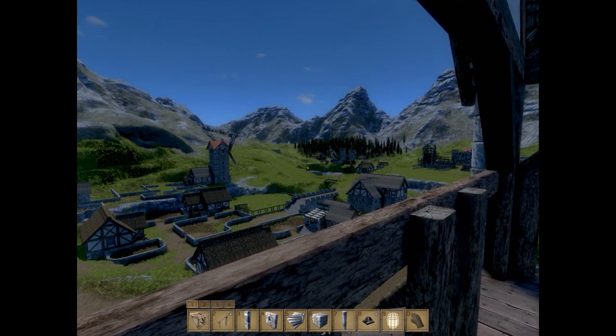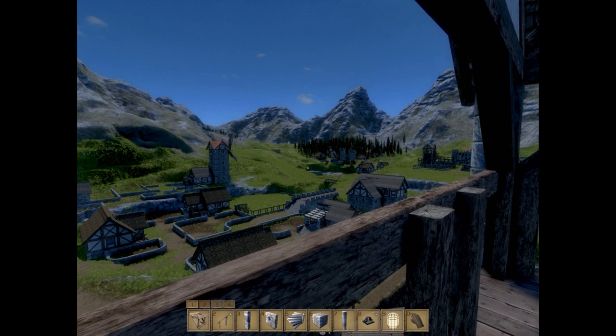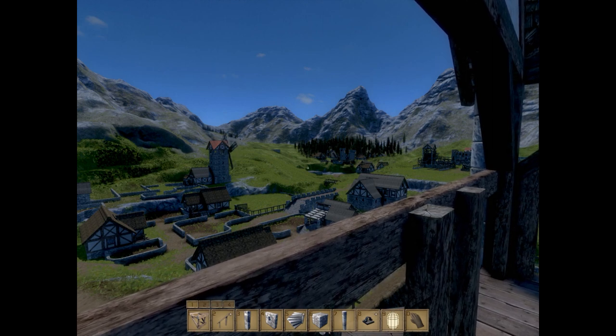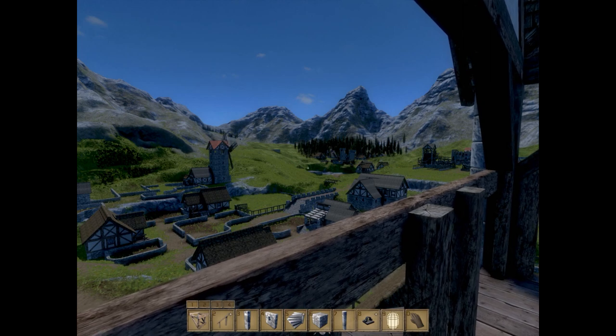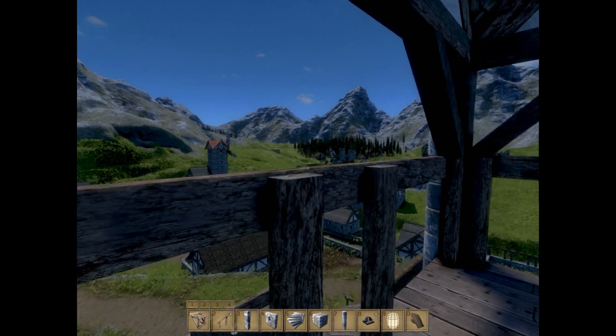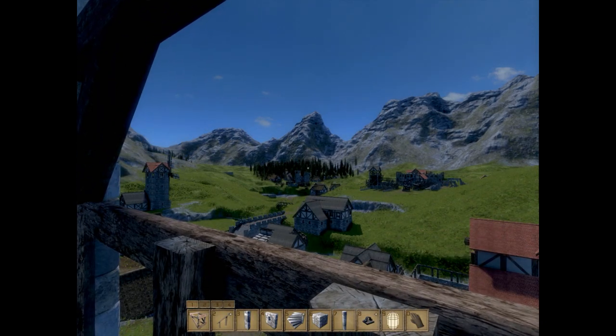Hey everyone, this is Utheris and welcome back to Let's Build Off Loria episode 39. I figured I'd give you guys this view to start off with. We don't really look out away from the town usually, so we can kind of see the overlying farmland and the thief off in the distance with the destroyed castle. It's a pretty nice view from the guard tower near the main farmland.